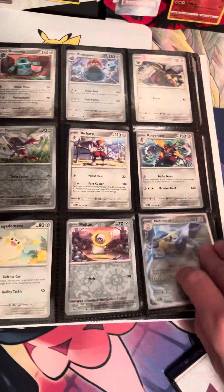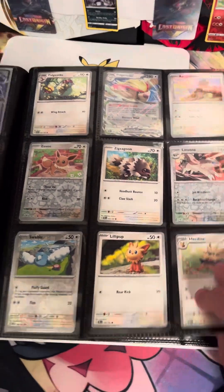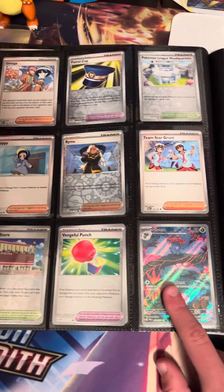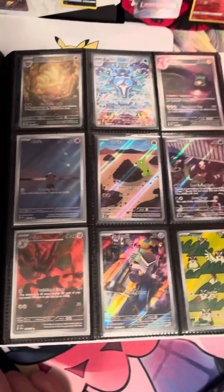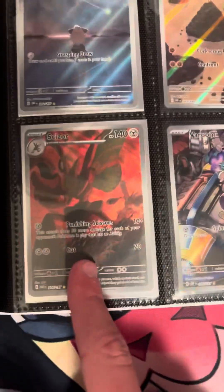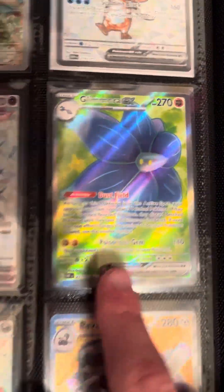Nothing, no Metal. Dragonite, and then Pidgeot up there, Greedent there, nothing. Gloom — and this is where the floor starts right here. The whole page: Ninetales, Palafin, Bellibolt, Clefable, Larvitar, Houndour, Scizor, Varoom, Pidgey.